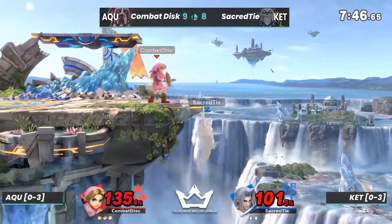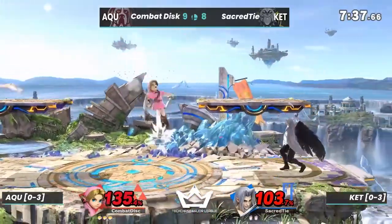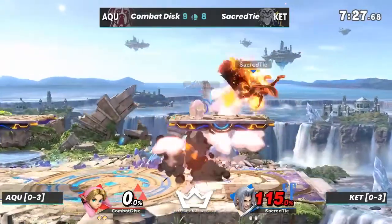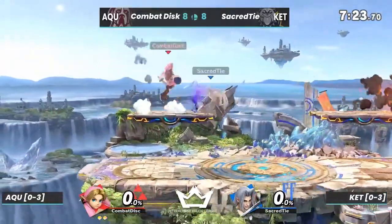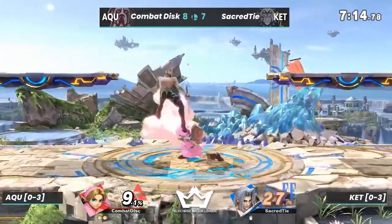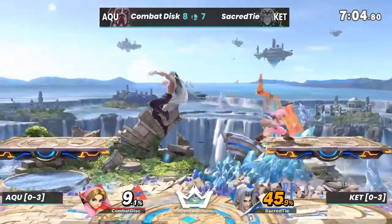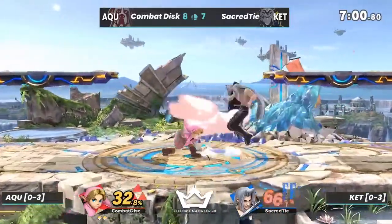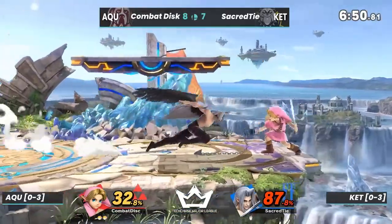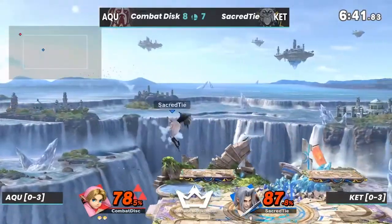Sephiroth being relatively light — we'll see what happens. Both players are in kill percent of each other, although Sacred Tie needs to take the stock before he loses one of his own; he's gotta close out right now. The back air spacing — but the bomb-omb affair takes out the second stock for Sacred Tie. Combat Disc just showing his potential. Sacred Tie was already at 150% and Combat Disc had already caught his jump. Sacred needs to get some big reads or constantly space with fair and f-tilt — the f-tilt at its furthest range is safe on shield.